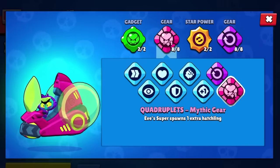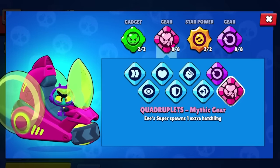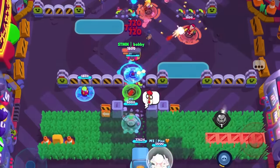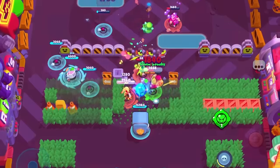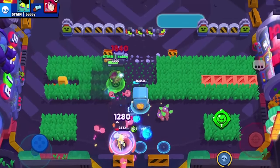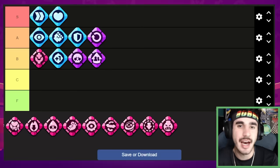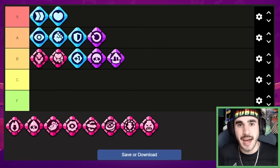Next up we have Eve's quadruplets and I actually really like this gear. It makes you spawn one extra spawnable, which makes the other team shoot one or two extra projectiles at your target — and that's all you're trying to accomplish with Eve-fets: make them waste their ammo. The issue is it's kind of subtle and doesn't do too much. It's just one or two extra ammo, which in the pro scene is actually really useful, but for regular everyday gameplay it won't make the biggest deal. So I'm going to keep it in the B tier.